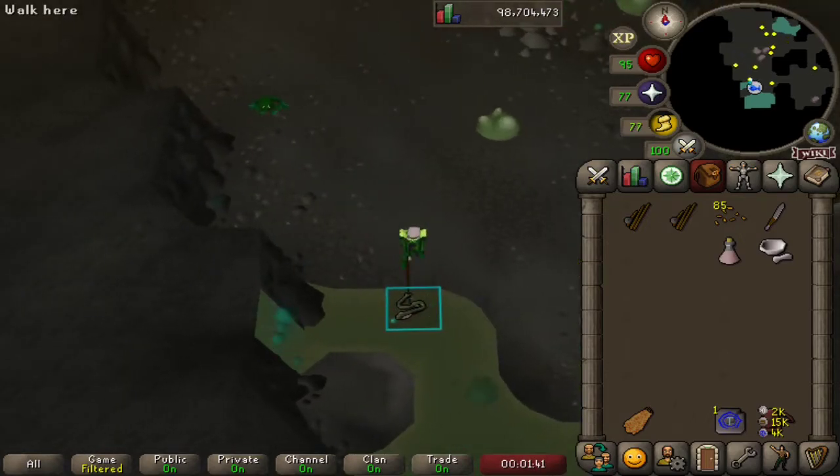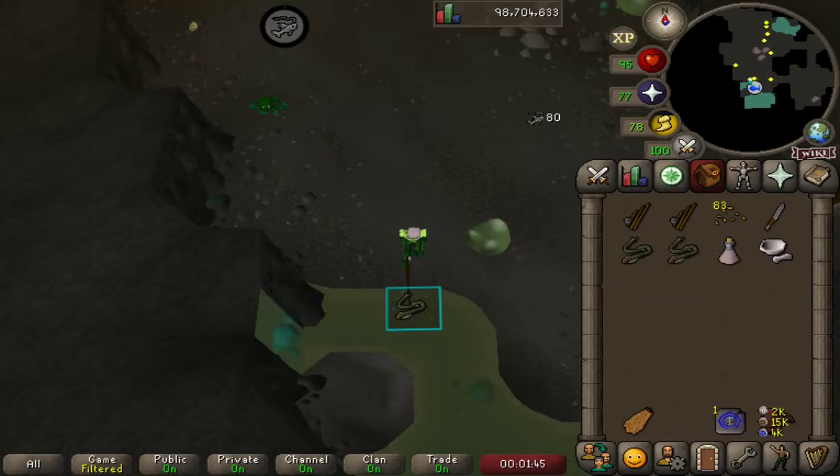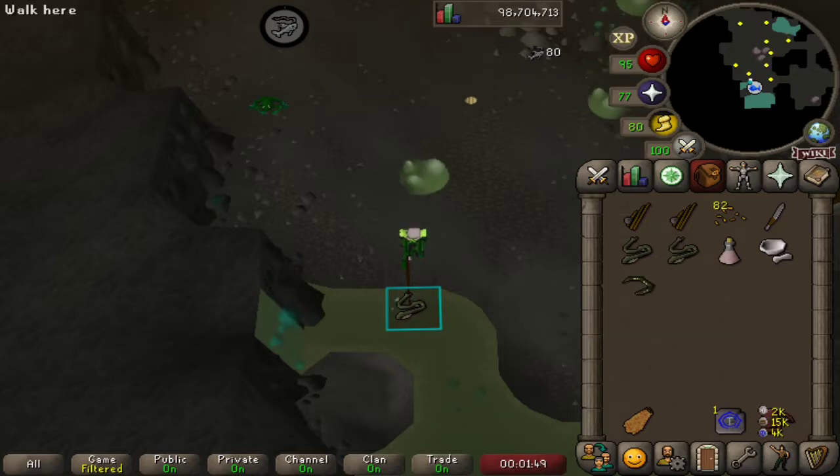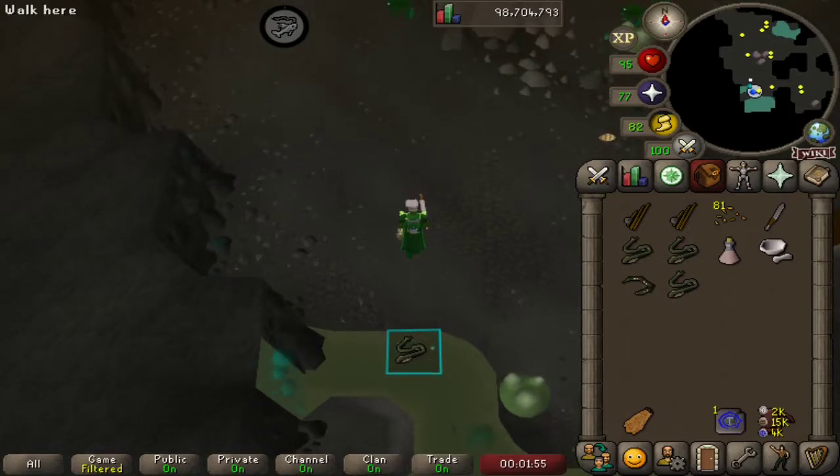Let's cast our line in and catch a cave eel, another cave eel, and a slimy eel. There we go. So now we have caught both. There are two types of eel we can get here.